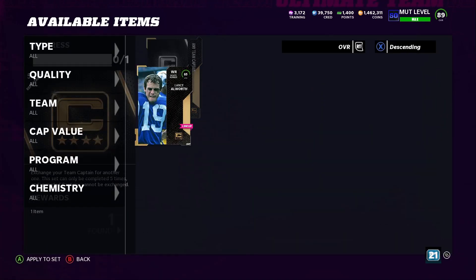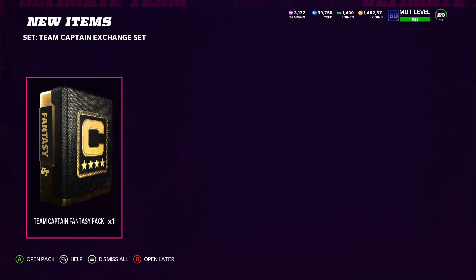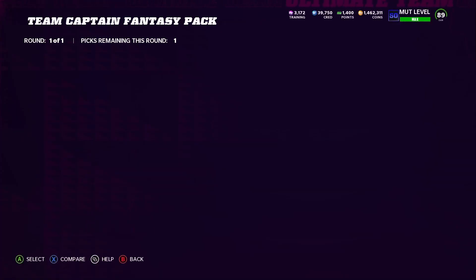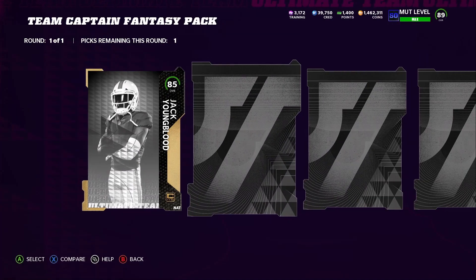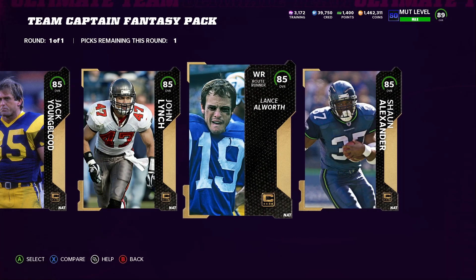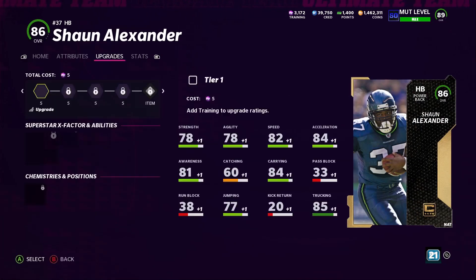He's in the lineup so I'm going to exchange him out. There it is — the Team Fantasy Pack. This one just requires adding training, and the last slot is going to be a token which they haven't given us yet. You can get a left tackle, strong safety, wide receiver, or halfback. I don't need any of the others, but I do need a halfback, so we will use Sean Alexander as our halfback, upgrade him, put the Dallas Cowboys Kim on him, and see how he plays for the squad.